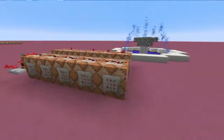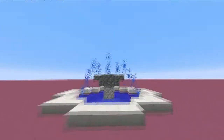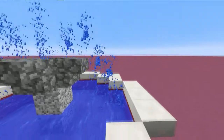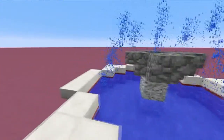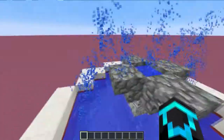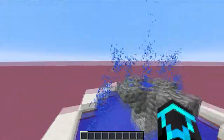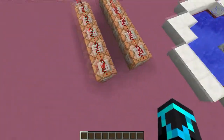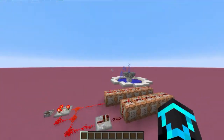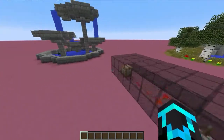Each particle can be displaced by less than an entire block — this one is displaced by 0.35 — so you can bunch them close together. Unfortunately, the particles only go up and down; you can't draw them sideways at angles. If I could have one angled up and another angled down it'd be really cool, but as it is, these have about four or five pieces plus the main spout.